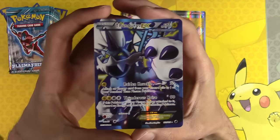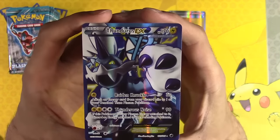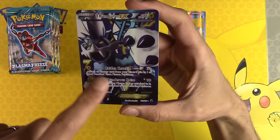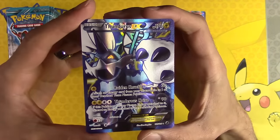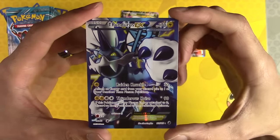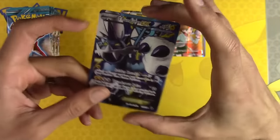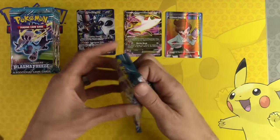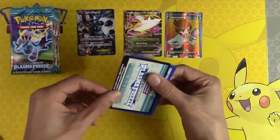Thundurus EX Full Art looks so amazing. That is a beautiful card with the blue and the claw coming out. That is such a beautiful card. I don't care if it's worth money or not - that is a sweet looking Full Art EX. Welcome to the bench, Thundurus. Glad to have you, sir.